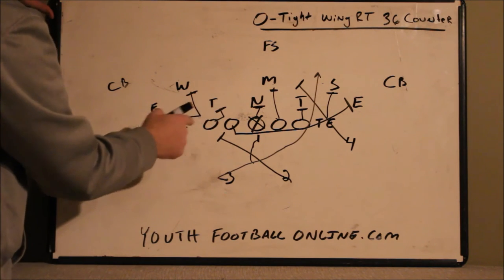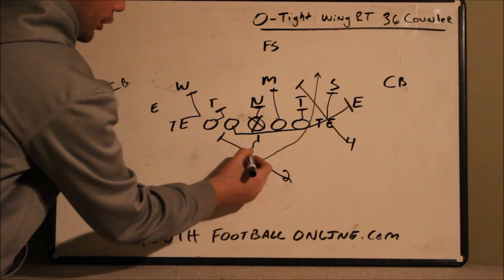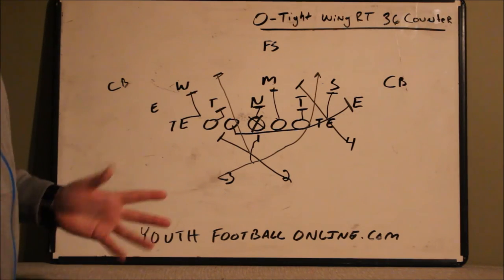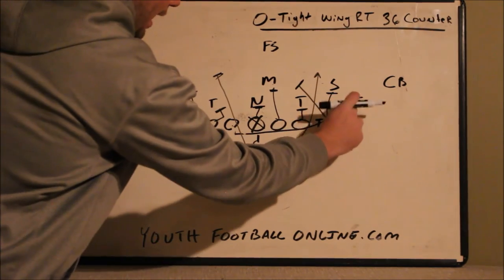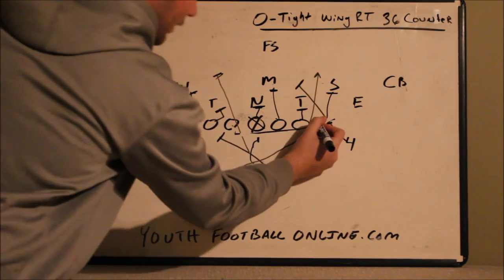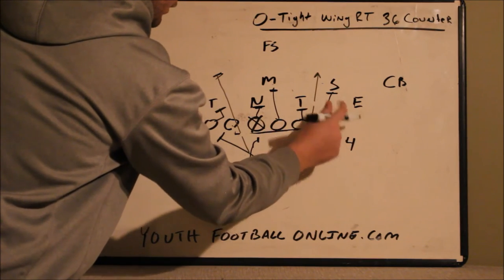When the two back is faking, another option is to have him fill — have the two back replace the pulling guard. That's just another way of running it.